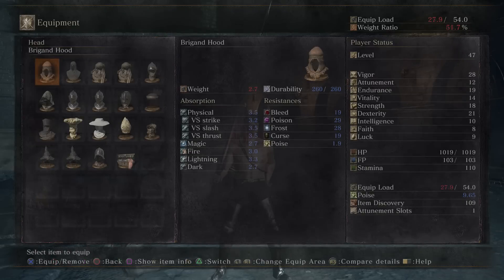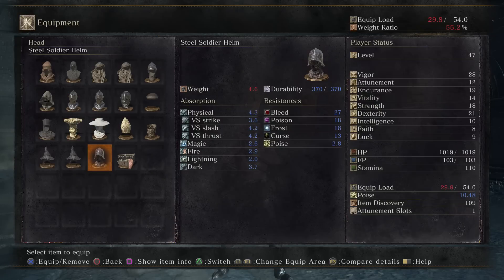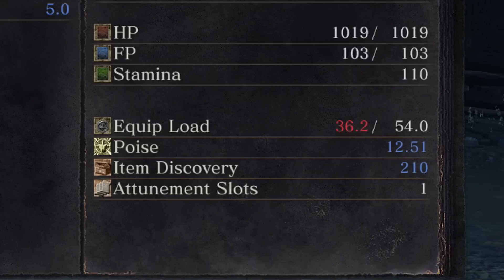I'm pretty sure there's better ways to do this, but this is the one that worked for me the best. I killed a knight once and it actually dropped an ember, and I thought this place is probably the most ideal place to farm embers from the Lothric Knights.